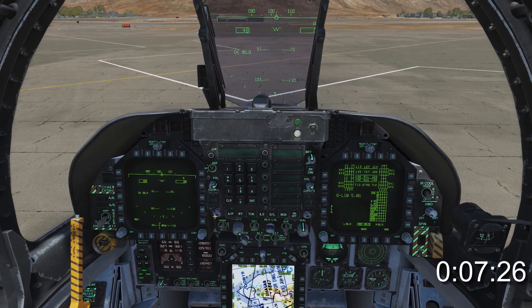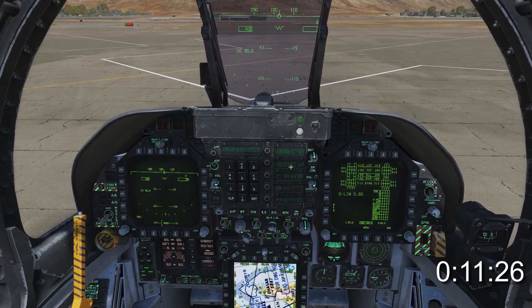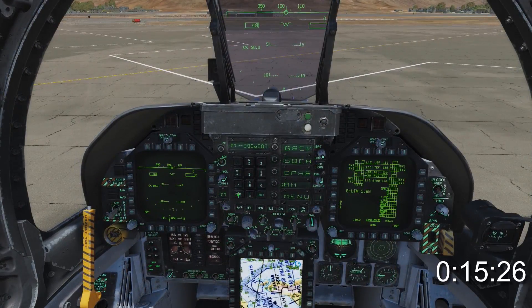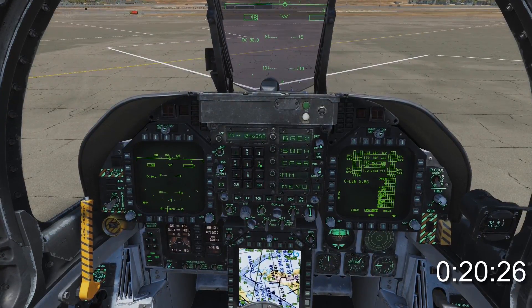If the tower is not preset, you may use the manual channel on COM1. Twist the dial until M is listed for manual. To edit the frequency, click the COM1 button first. Press clear, enter your frequency, then press enter. The upper display will flash and stay on frequency.